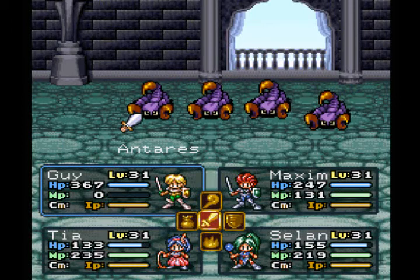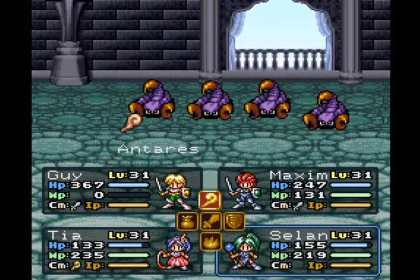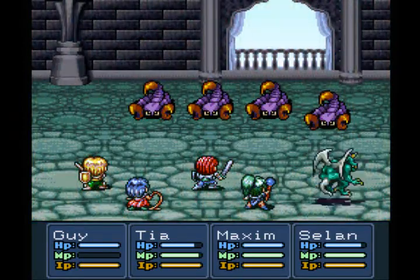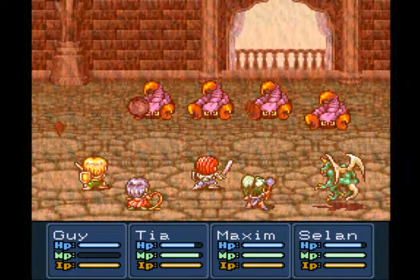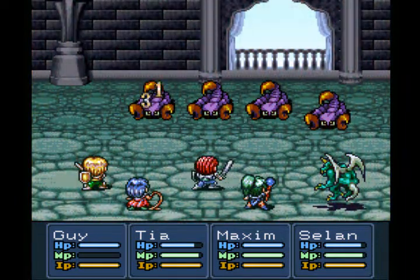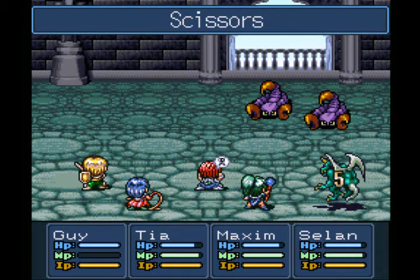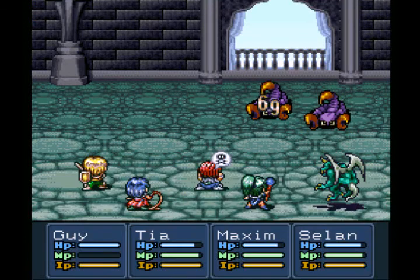Let's fight these guys — Antares? Let's use Spark on them. I got the turbo button on the R button so I gotta change that, because I use the R button too much in this game. Well, I guess they're not weak to fire. Poison. Not sure what Scissors does — I think it just lowers their HP by certain amounts.